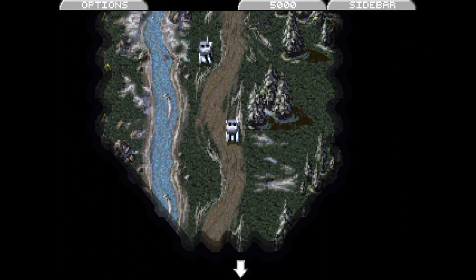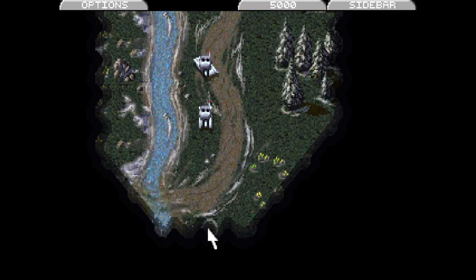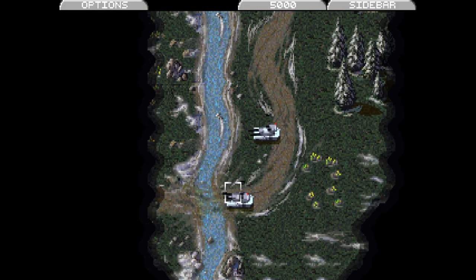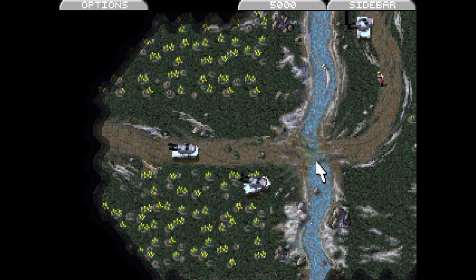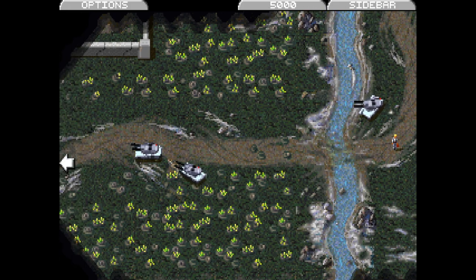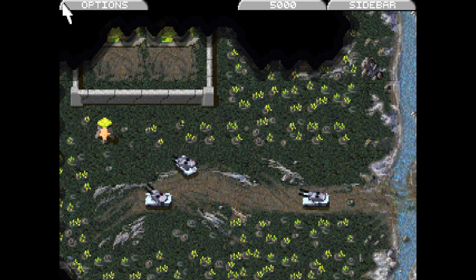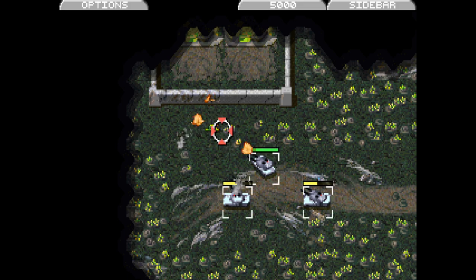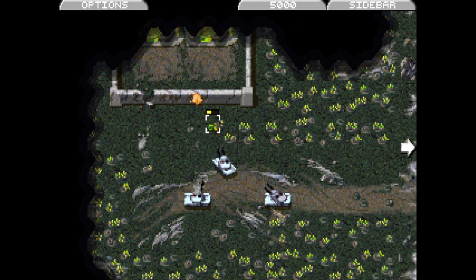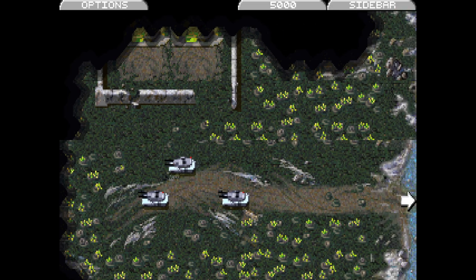Here we go. You can see the BDI all has this poisonous green equipment — because of course they do. We're going to destroy all the tiberium here — there we go, that's a bit better.